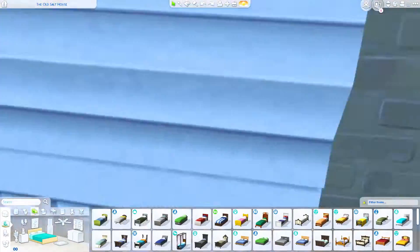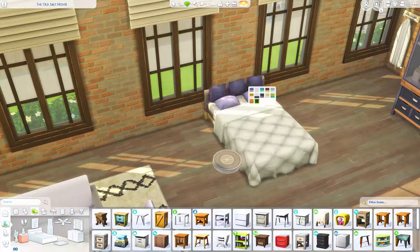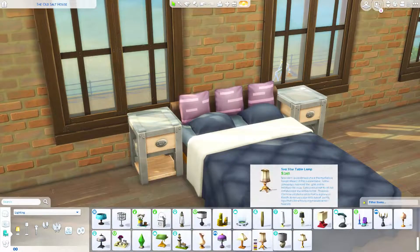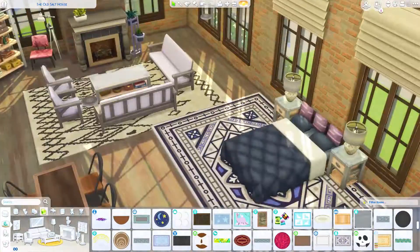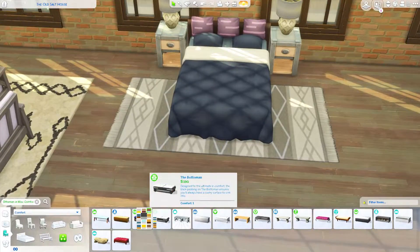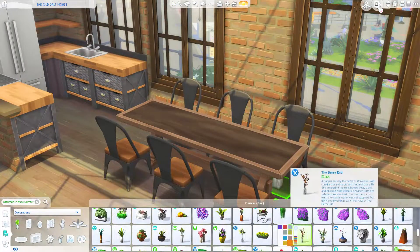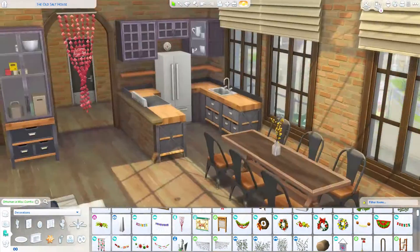At first I was thinking about sectioning off the bedroom a little bit — at least a half wall to kind of divide it — and then I thought, nope, it's gonna be out here in the middle with everything else, and I'm so happy I did that. I was on Pinterest looking at industrial loft apartments, and there are a lot of them ranging from New York to California to New England — anywhere where there were old mill buildings.